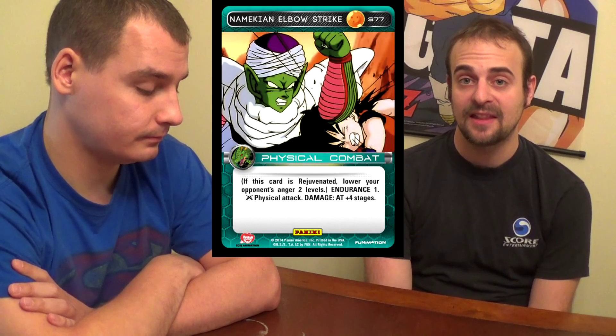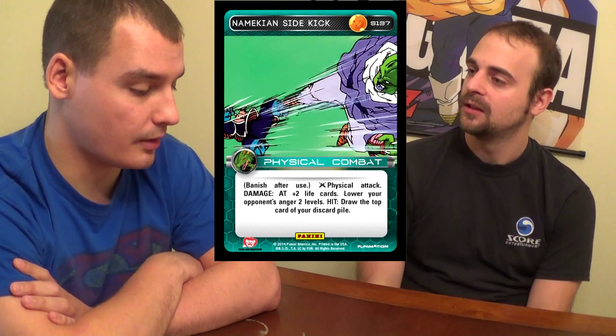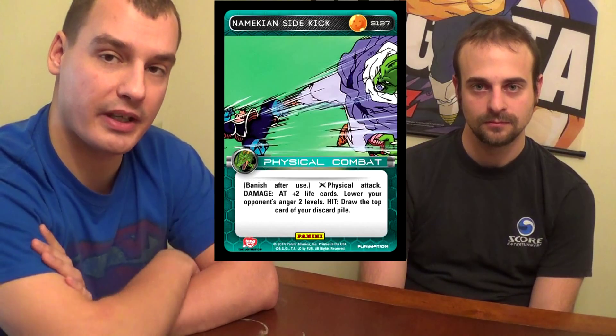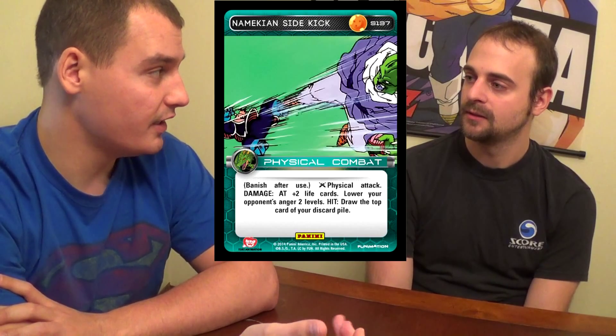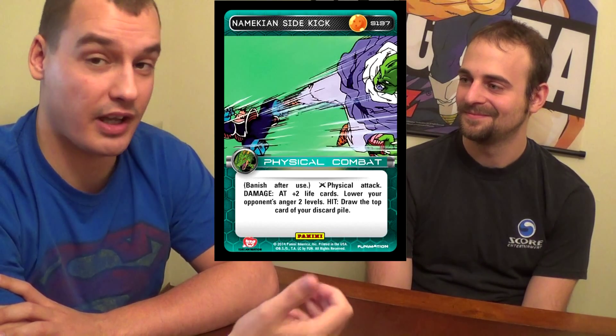Or the physical attack that lowers your opponent's Anger. Additionally, it will allow you to combo with Namekian Flying Kick — draw the top card of your discard pile. So you could rearrange 4 cards, draw one with Finger Lasers, then draw one with Namekian Flying Kick. Or what I tried to do: put a Namekian Flying Kick on top, hit, use that, draw a Flying Kick, hit, draw the next card. If you can pull that off, that's 3 attacks right there.